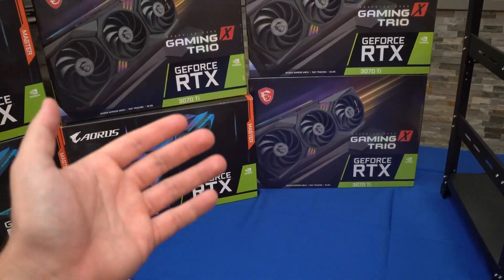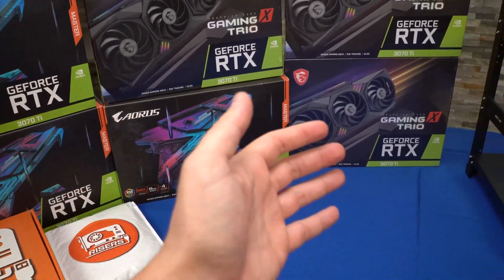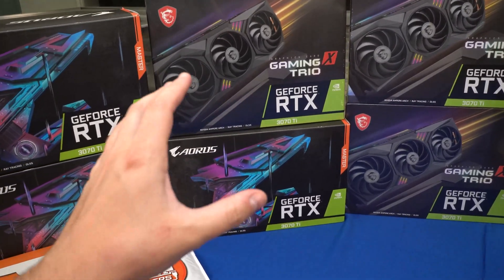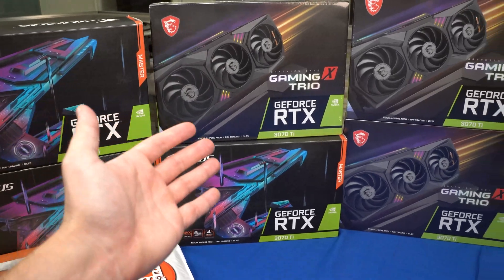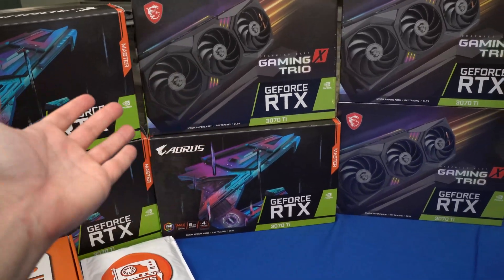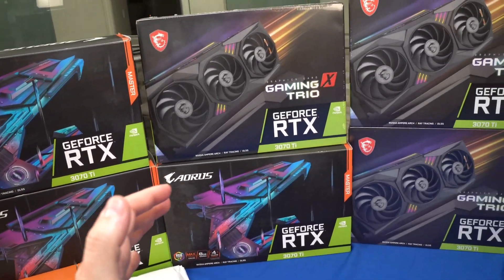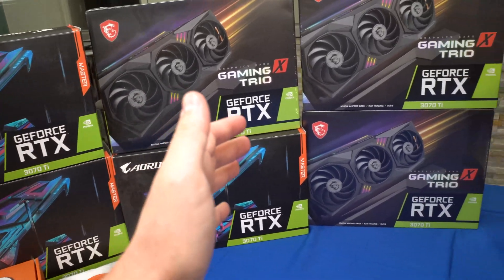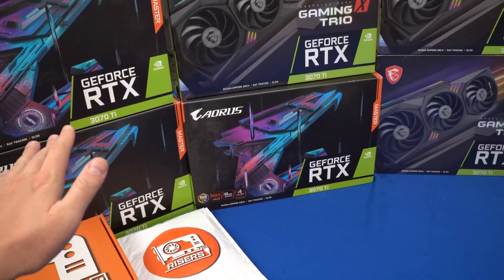Going through the years I started to notice new coins and new algorithms coming out, and AMD cards were just awful at mining any algorithm other than Ethereum. Nvidia cards really have a lot more capability across different algorithms. For instance, when T-Rex miner came out, you could dual mine ETH with Ergo — but AMD cards weren't good at that. About two years ago I started seriously considering switching the whole farm over to Nvidia.